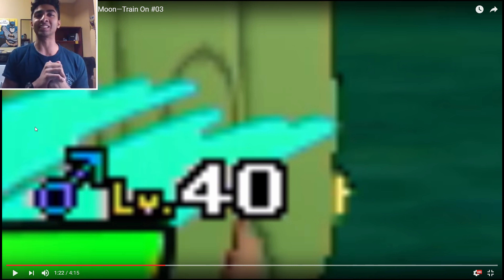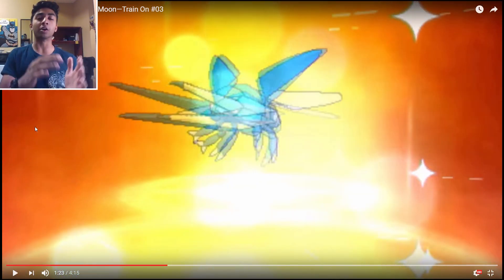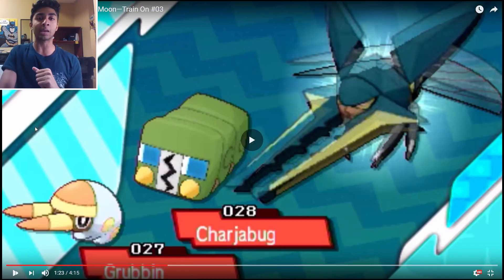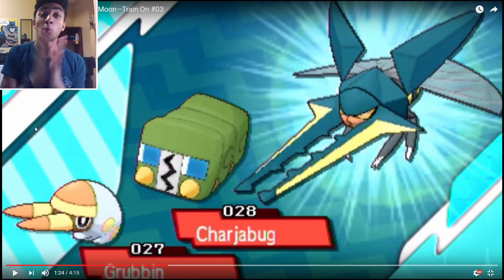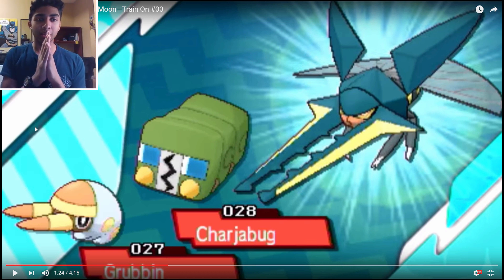The next thing I find really interesting: as you can see, this is Charjabug, the second one in the Vikavolt line. You see it turns level 40 right here and only now it evolves. That is insane that a bug Pokémon — one of the first bug Pokémon you get in the game — watch, it is number 27, 28, and 29. That is crazy that the bug Pokémon evolves at level 40.